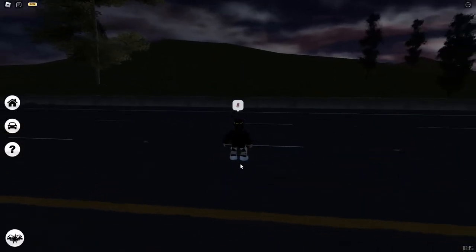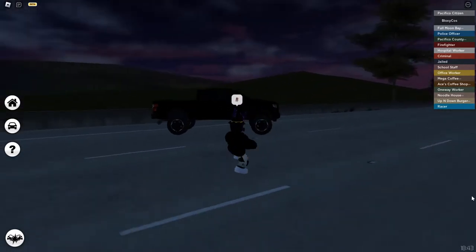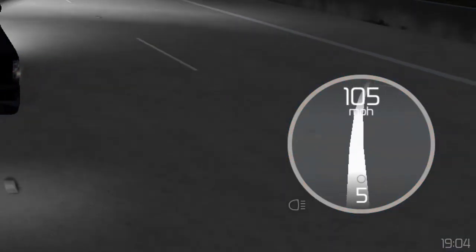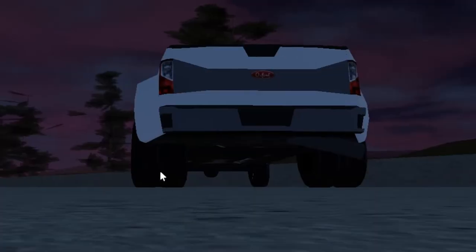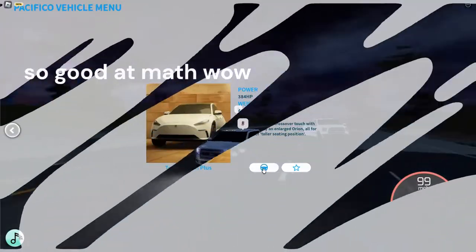Then we get a BMW — always fun. This one is also 133 miles per hour. Now we have a pickup truck that is lifted, so it's even taller. The top speed is only 105 miles per hour, sadly, but it's a pretty nice truck. We've got another pickup truck with double wheels at the back — it's only 99 miles per hour, not even 100.